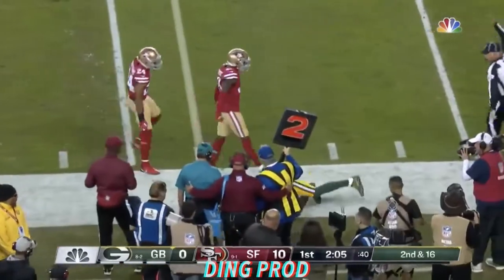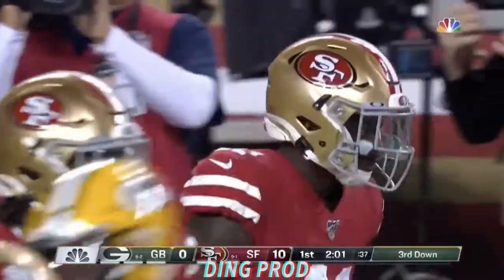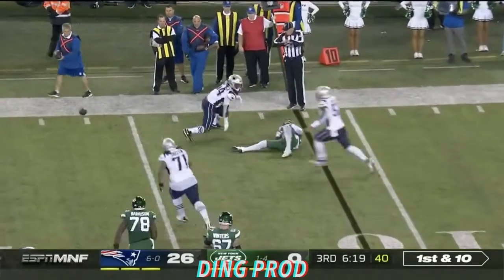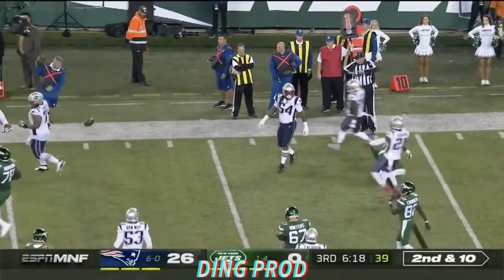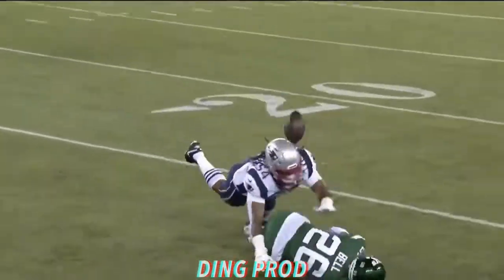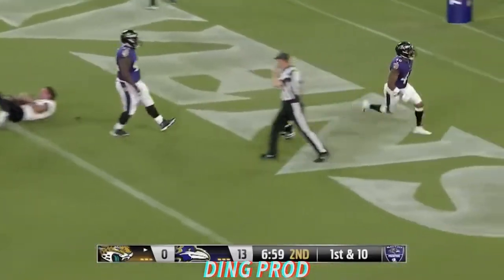Rodgers flips it out to the 21-yard line and Allison gets banged out of bounds by Emmanuel Mosley. Dante Hightower closing so hard, he just blew up Le'Veon Bell — wow — and is drilled at the goal line.